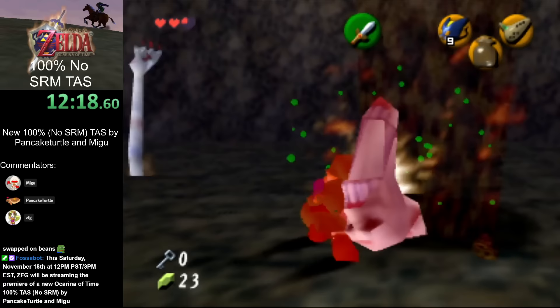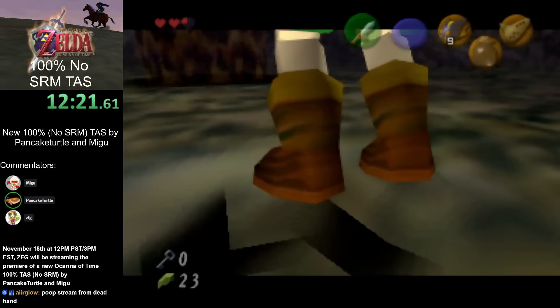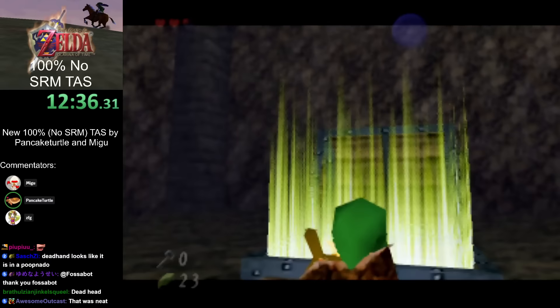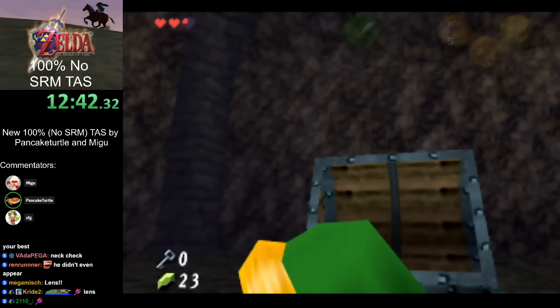The Bomb Chus can also be used to clip through vines, which is another good way to get out of bounds and go directly to Dead Hand. The last VC route wouldn't save as much time because you end up nearby anyway, but on this route we'd have to go out of our way to get back into the wall.